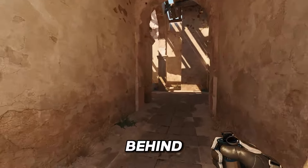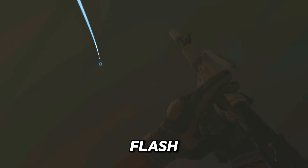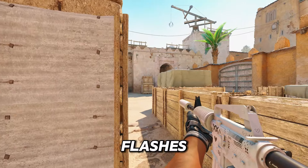The guys behind you — all they have to do is smoke the molly and then use flashes like this and just peek out with you. These flashes will blind anyone that's playing from the side here or anyone that's trying to hold from window.